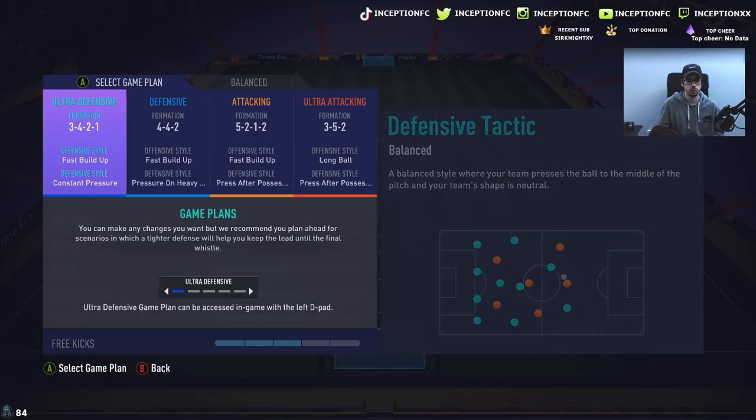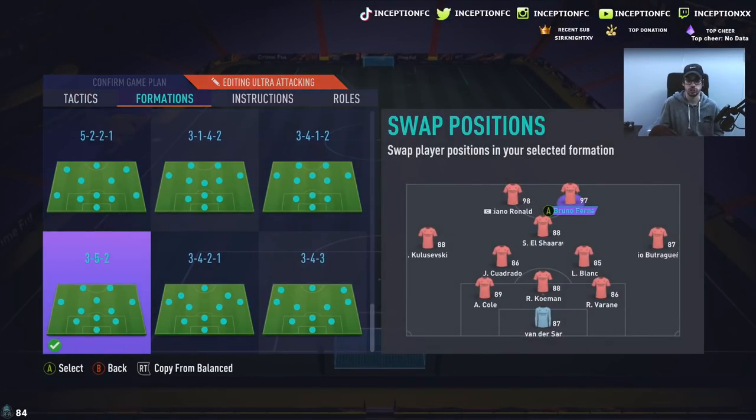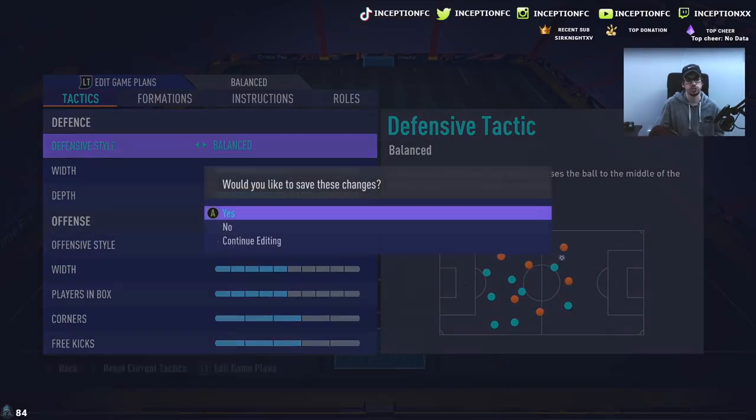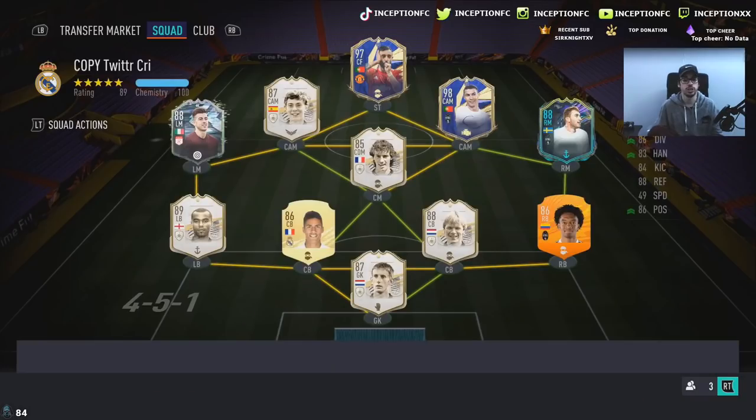We're gonna be using the 3-5-2 as we normally do. This team is actually perfect for it — we'll put El Sharaway over here, put this over here, switch this off with Bucigwango. Then we'll have Bucigwango with Cristiano Ronaldo up top. We'll switch him to the left side because he has that five-star weak foot, which is very nice to have. We'll switch Ashley Cole in the middle here for the review as well. The instruction for these guys is just stay forward, so we can test out their attacking AI. Let's get into a game and see how he plays.